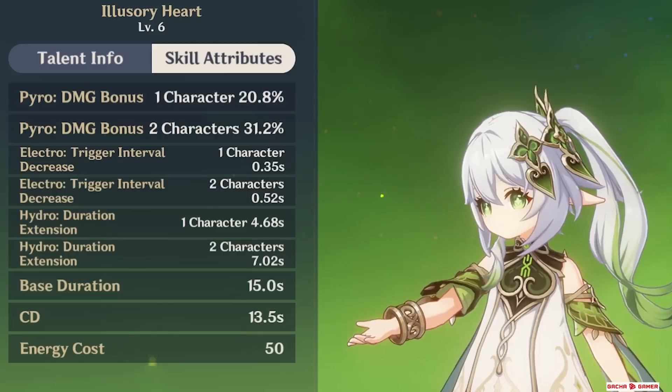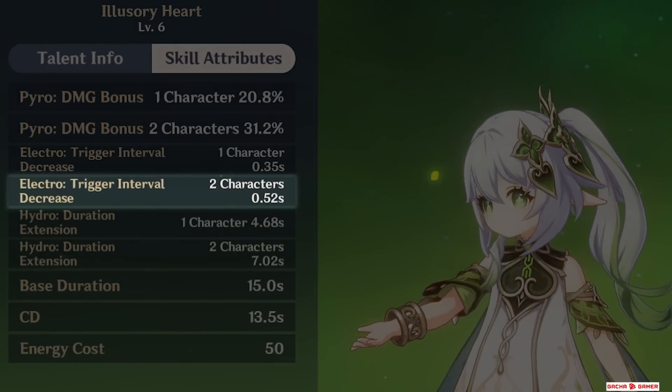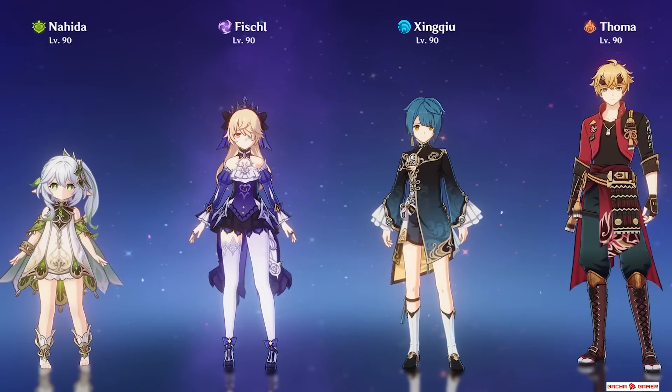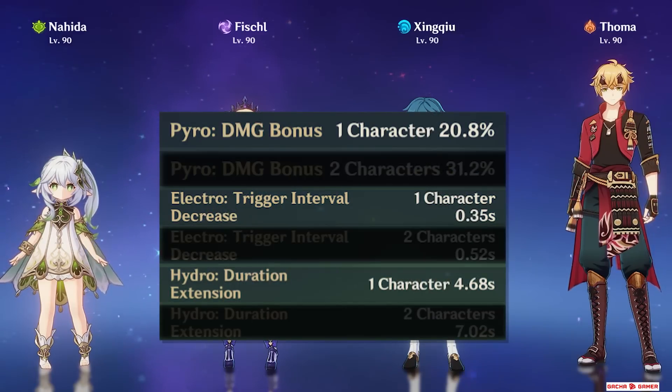Electro teammates will reduce the Tri-Karma trigger interval, Hydro teammates will increase burst duration, and Pyro teammates will increase Tri-Karma's damage. These bonuses become stronger with more teammates of the same element — for example, 2 Electro teammates will make her Tri-Karma intervals shorter than with just one. Basically, if her team is made up of 1 Electro, 1 Hydro, and 1 Pyro teammate — like a Burgeon team — she will get each benefit highlighted here.